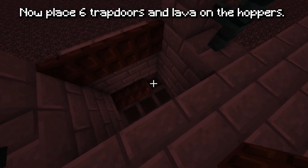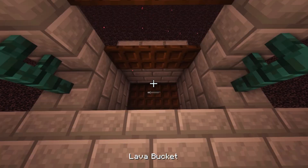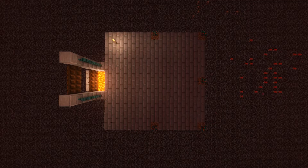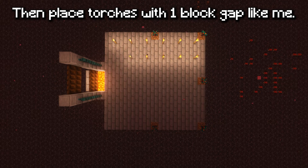Now place six trap doors and lava on the hoppers. Then place torches with one block gap like me.